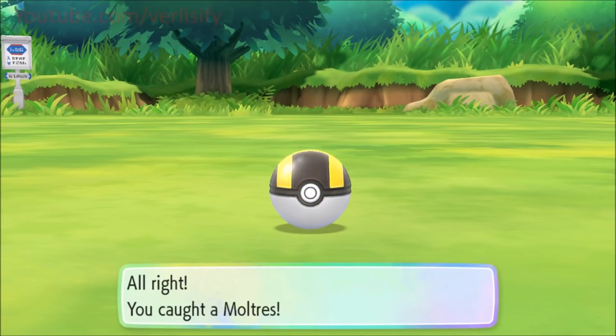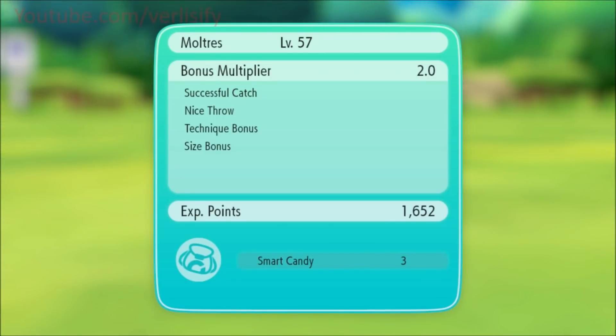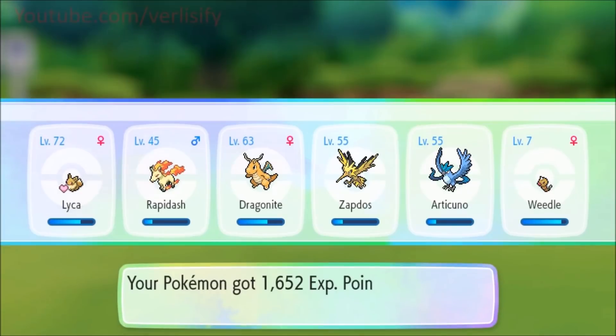Nice capture — that feels better! Alright, so it looks like they don't straight-up flee too much and we caught it! I panicked a lot but I don't think it mattered. You only get three Candy XS and base experience around 800 for a level 57 legendary.